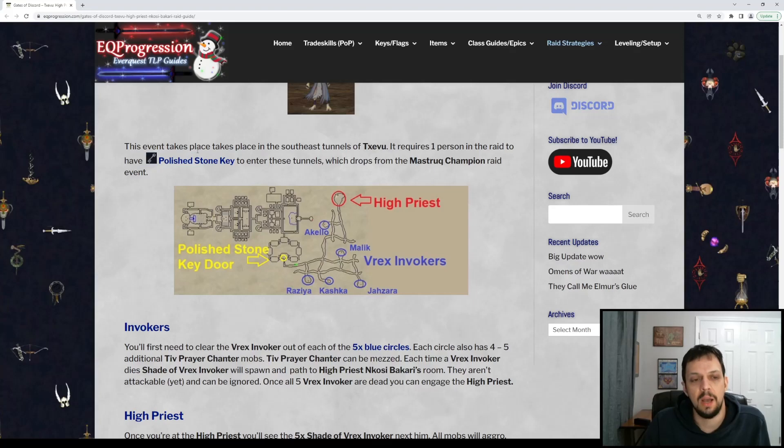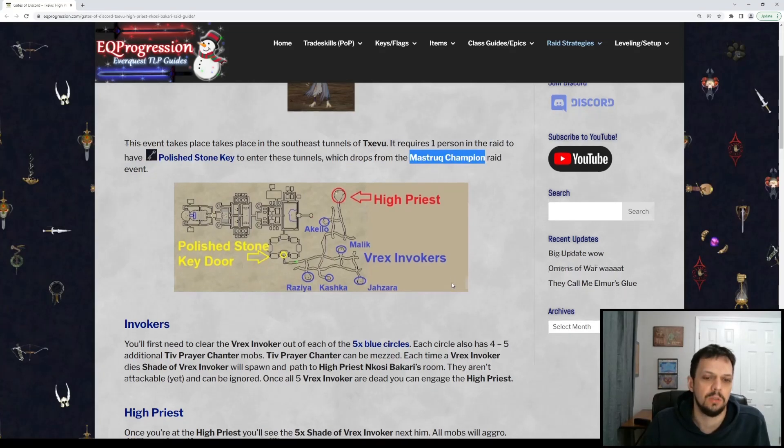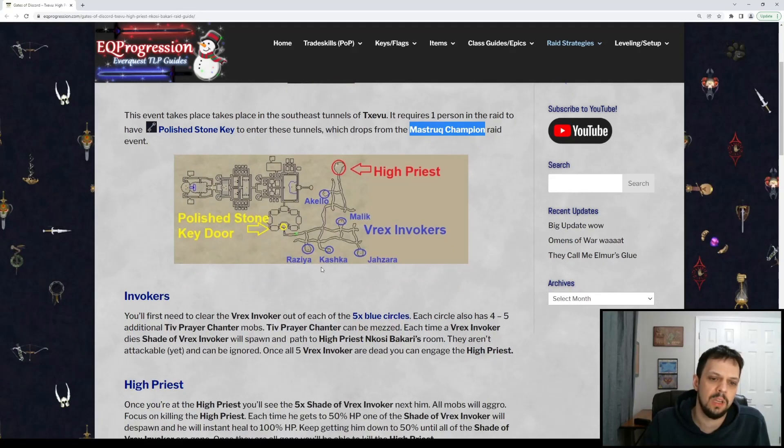If you do not have the key, it drops off of Maastric Champion — you'll get one per Maastric Champion kill. So, how this event works is there are five little mini-named around here that you have to kill.